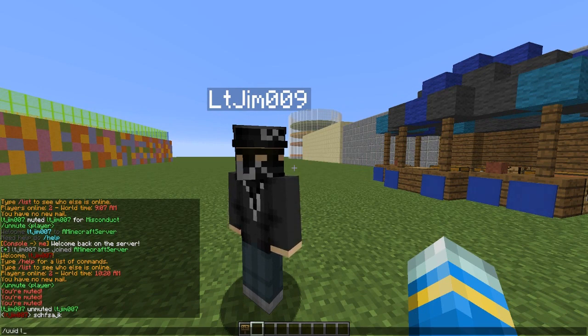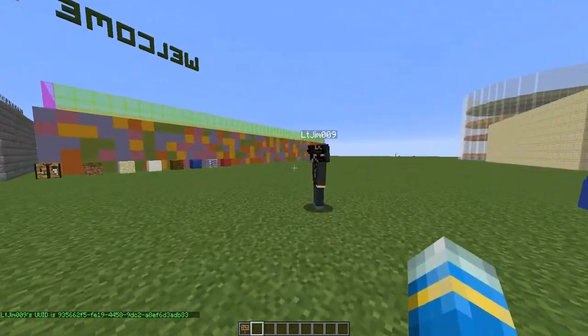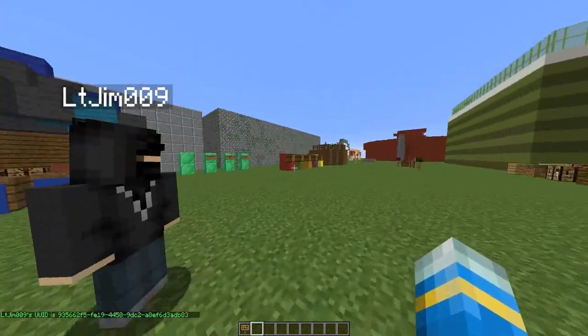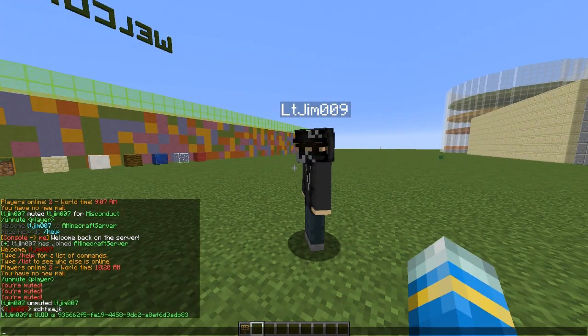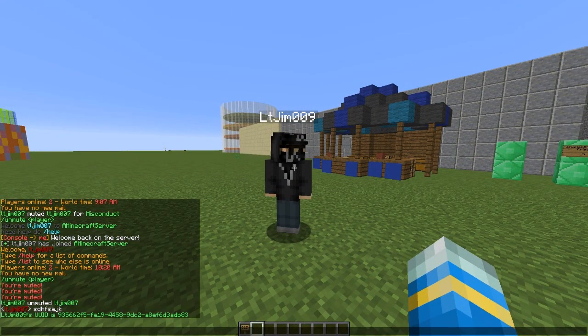Another command is the UUID command — you type it with someone's username like that. As you know, players can actually change their names and could sneak back onto the server if they've been kicked for being naughty. But the UUID does not change, so if you ban that UUID they're not getting back on. That's a really cool feature.